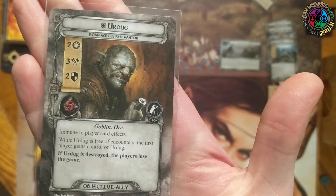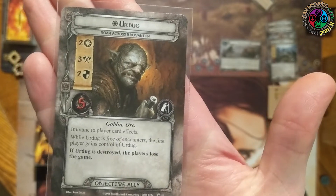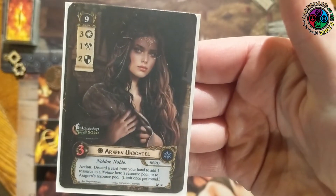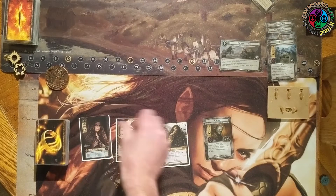Erdug is a goblin orc that is helping us. He has a 2/3/2/5 stat line — that's amazing. He's immune to player card effects, the first player gets control of him when he's free of encounters, and if he's destroyed we lose the game. We also have Arwen: Spirit hero, 9 threat, 3/1/2/3, Noldor Noble. Her action lets you discard a card from your hand to add one resource to a Noldor hero's resource pool or Aragorn's, once per round.